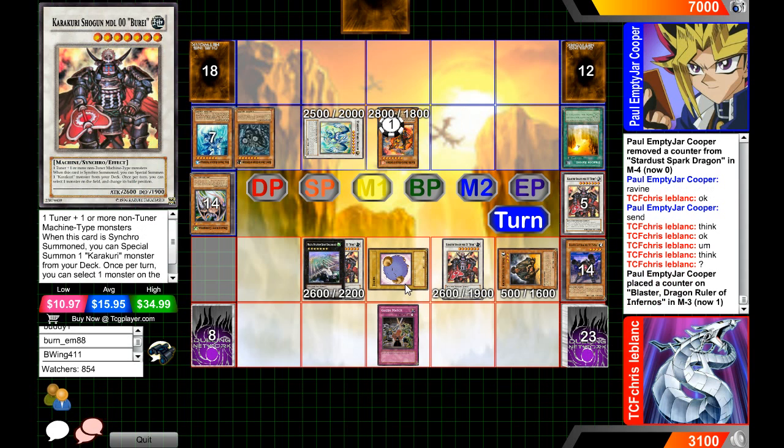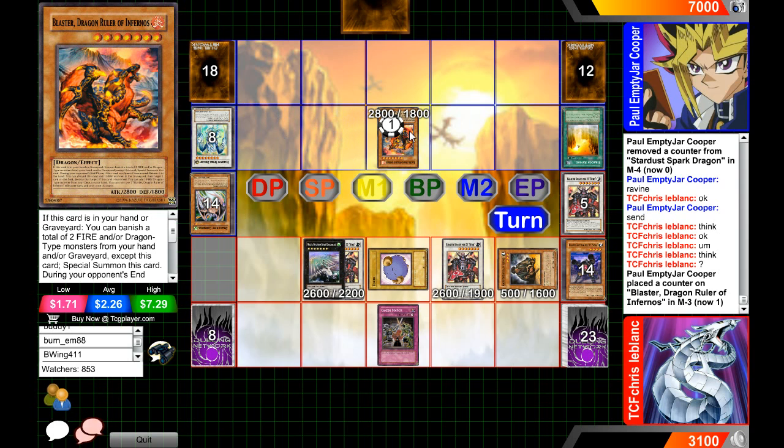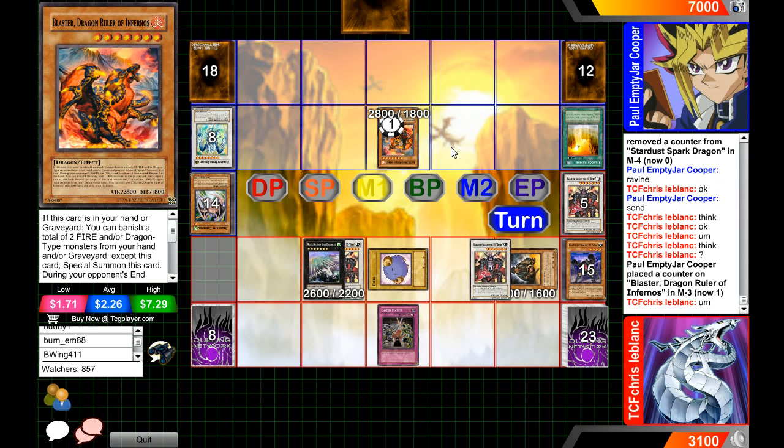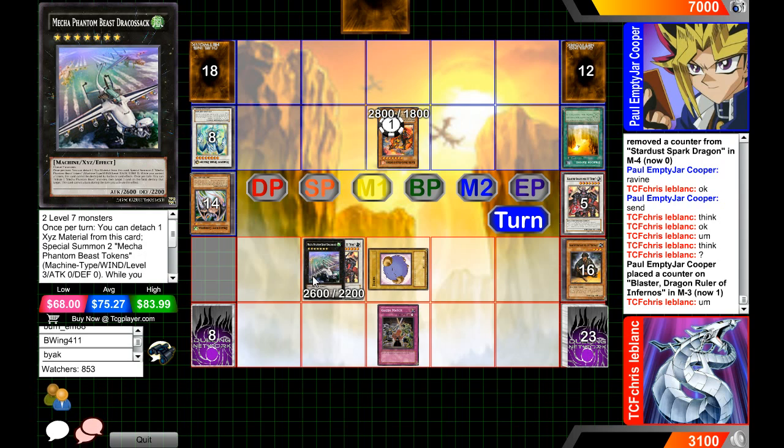I might keep Dracosar if I was in his position — this allows more options to still play the deck. He's going to keep Blaster, I think. I'd see no reason not to. That puts Paul Cooper in a really bad spot too.